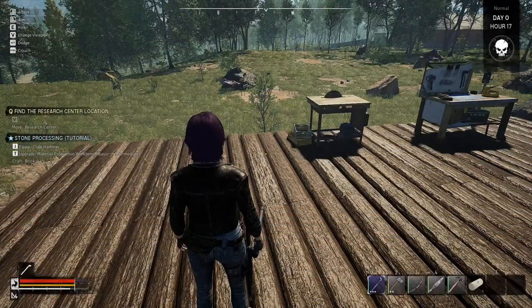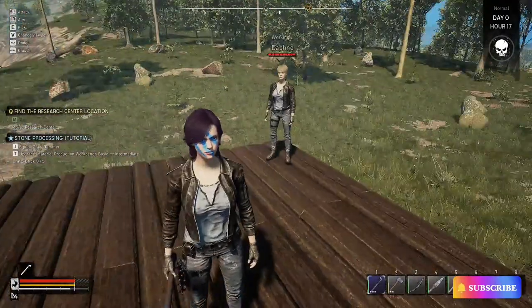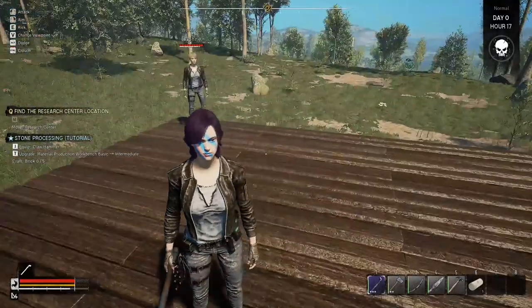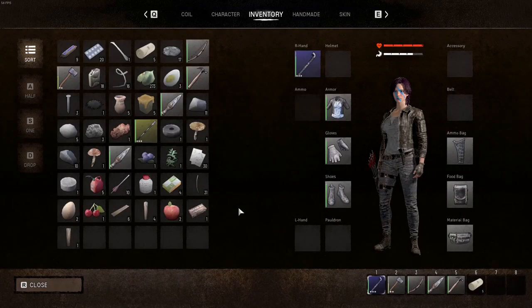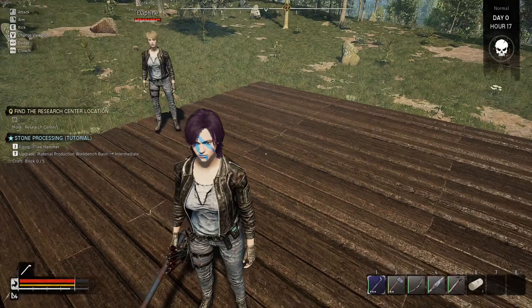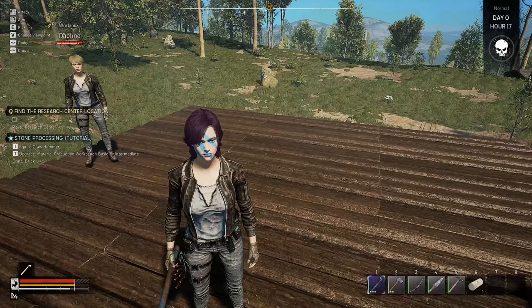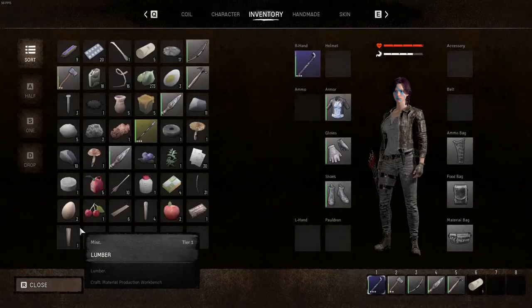Hey, welcome everybody, we're back in here in Night of the Dead and I still have my character here. What are we doing today? Equip a claw hammer - where's my claw hammer? I thought I made a claw hammer because I took the thing apart. It says equip the claw hammer, find the research center location, and move research center location. Okay, I equipped the claw hammer.